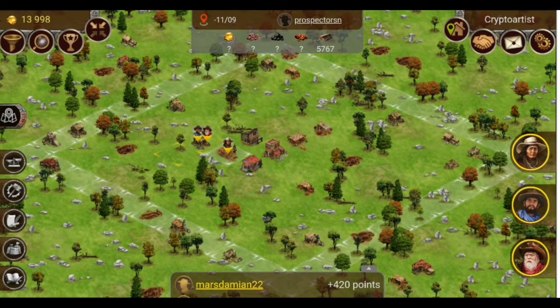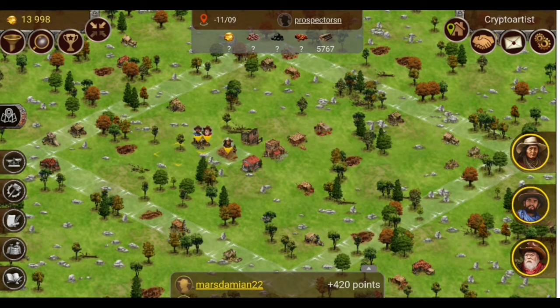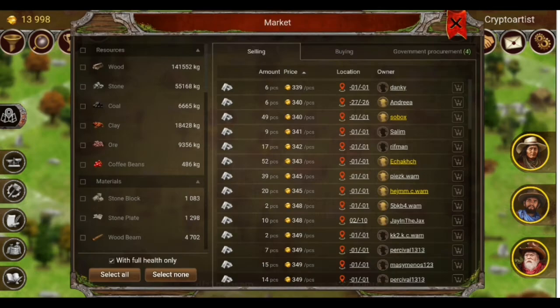Right now I have a balance of 13,998 gold — that's the budget I've restricted myself to. Let's see how it turns out at the end of the day. I'm going to do this experiment for around 24 hours — sleep involved at some point — but let's see how much we make within that time period.